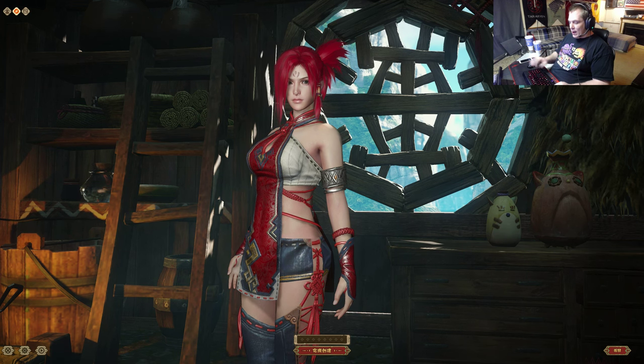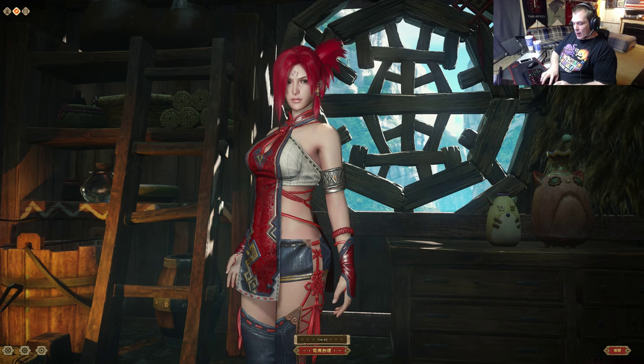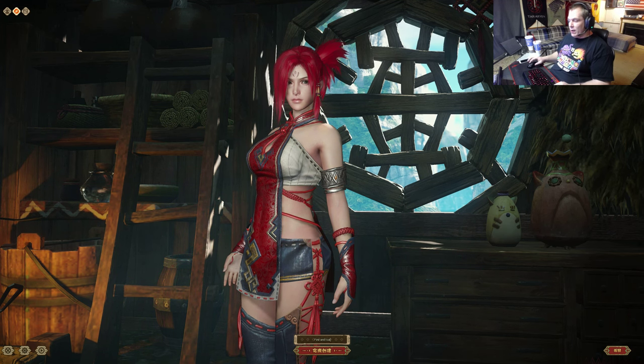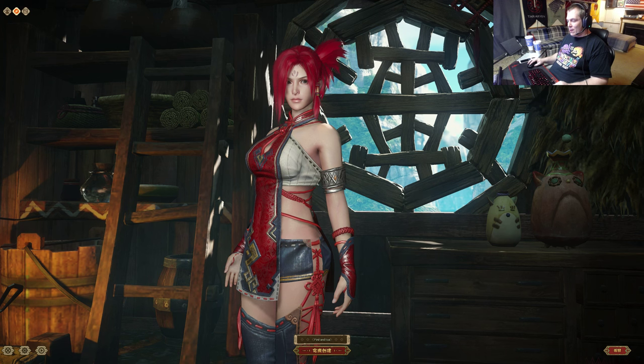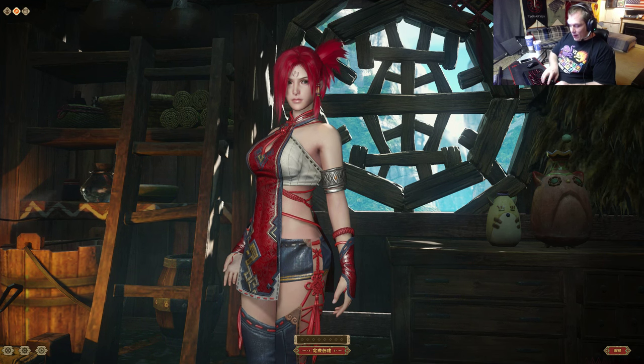Now I've got to name the character. Fire and Ice. Or should I name it 'Down with America'? It's a communist nation, you know — they might think that. Fire and Ice. There we go. Oh, unavailable.